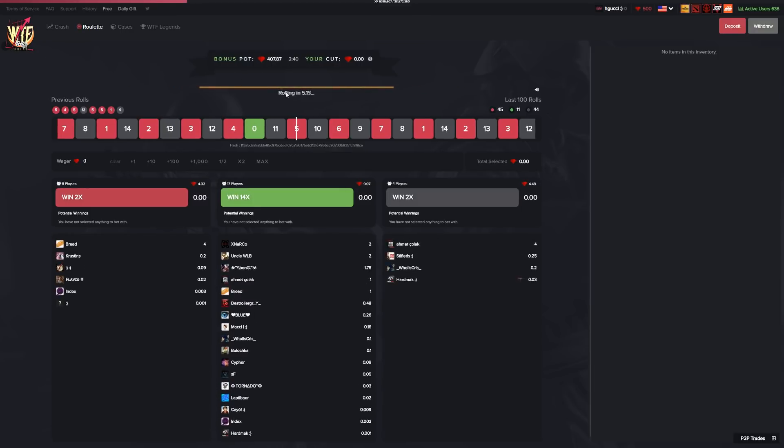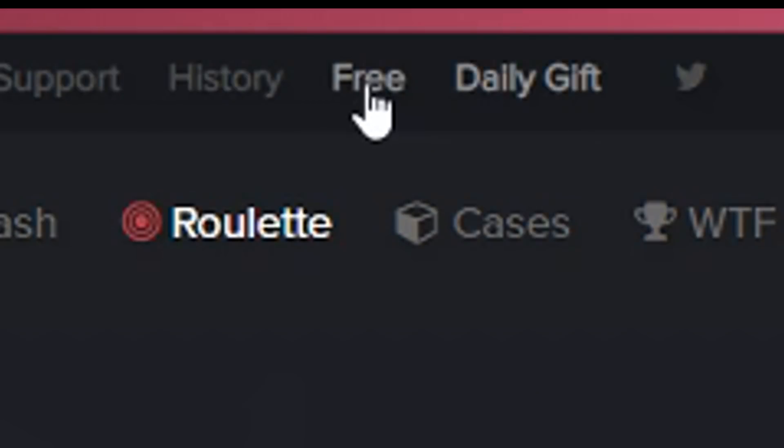Before I start the video, if you still haven't used a code on Double DF Skins and want some free money, make sure you click the free tab on the top of the screen and type in the code 'Good Holiday' to get yourself some free money.